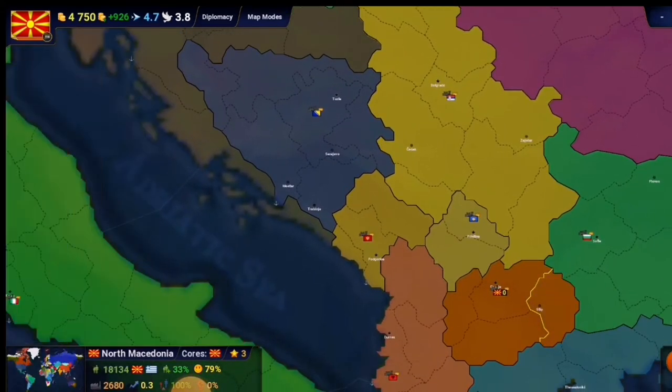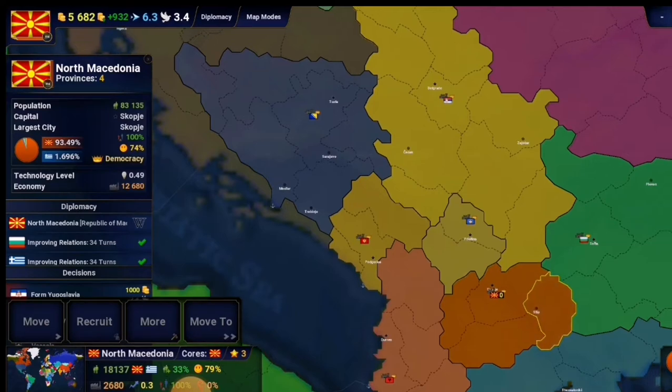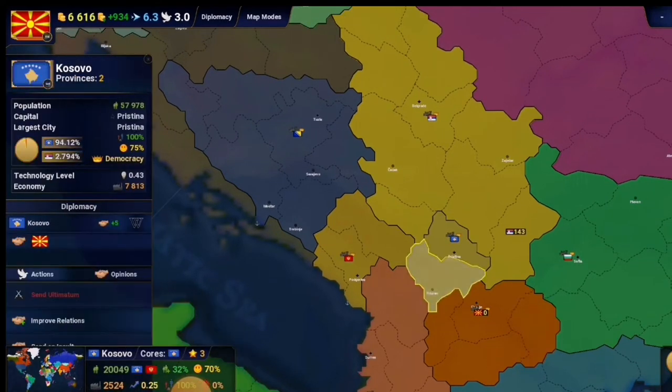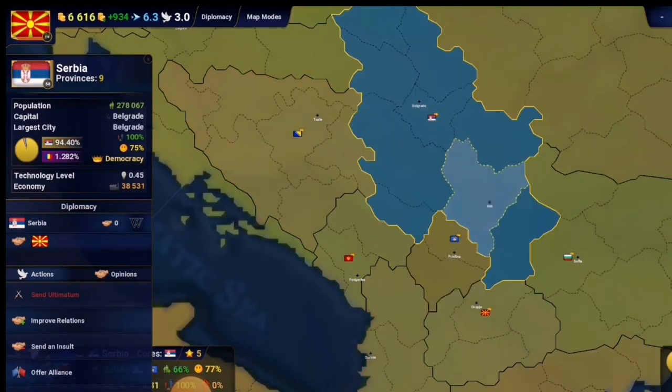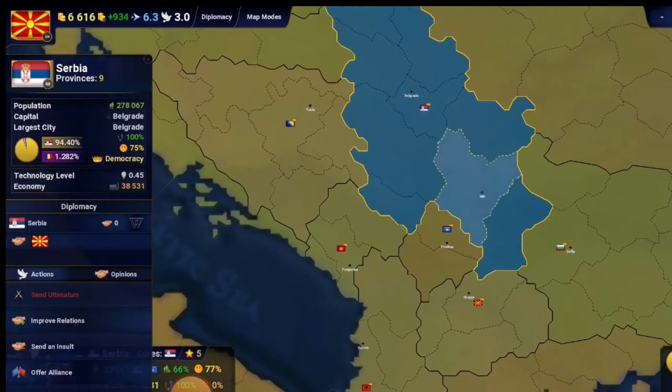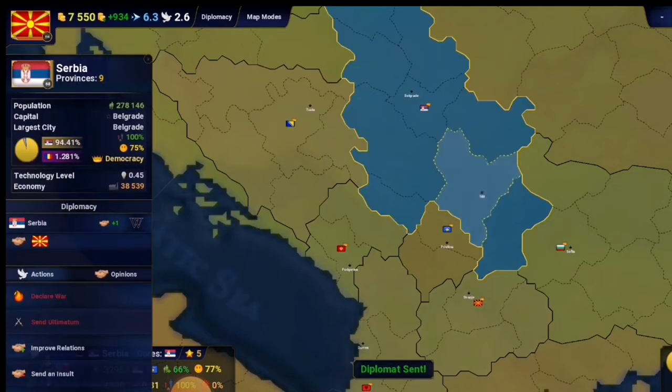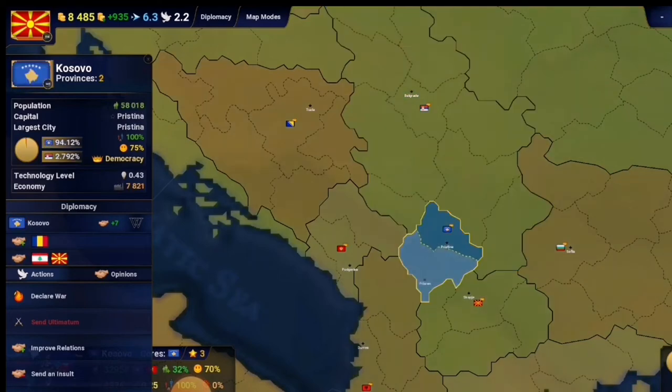Now the next turn. In diplomacy — no one is a threat. We're going better. After some time we'll see that diplomacy points and relations are going to increase, so that means we're safe so far.